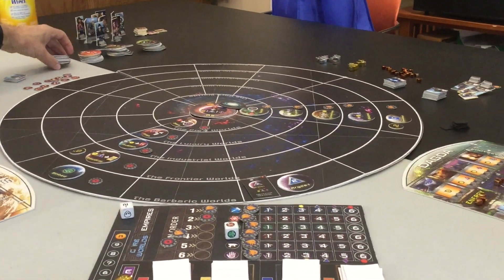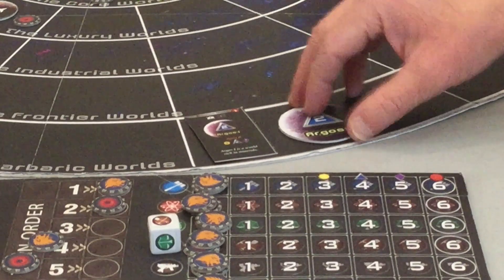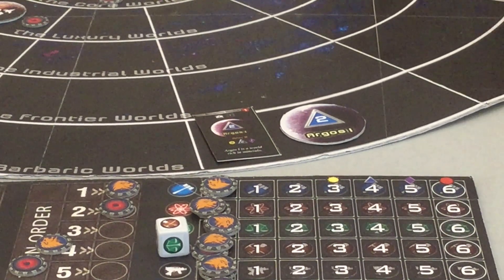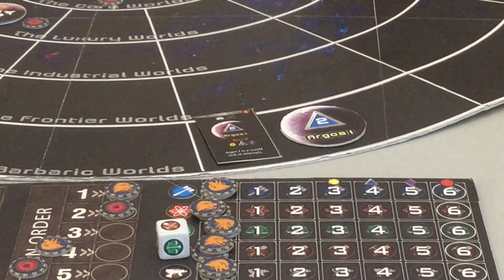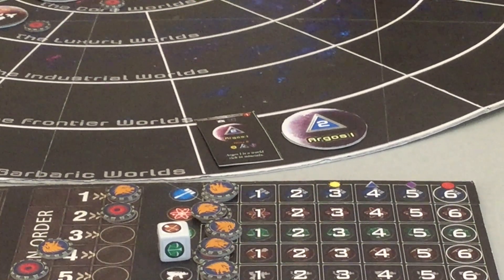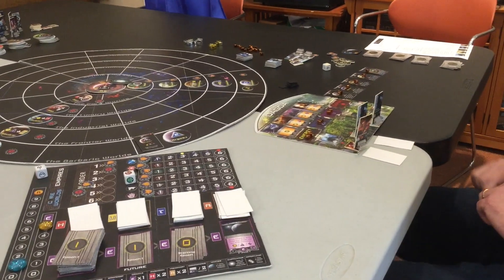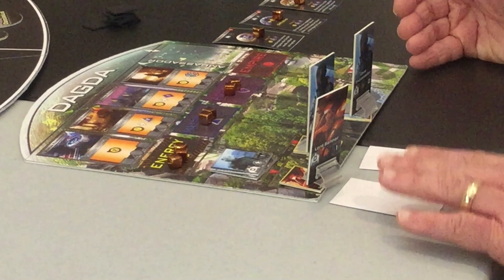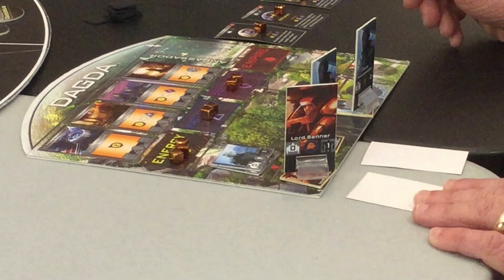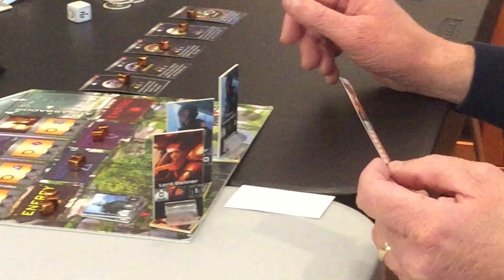We can't annex each other's worlds unless an event says a world is having troubles and someone can come in and conquer it. So right now, this is the only world that either of us can annex into our empires. It's worth a victory point at the end of the game, and also it would be part of our empire. When you visit someone else's empire, they gain an empire point, and you win the game by having the most empire points. Now we're going to move to the ambassador phase, and we're going to move our ambassadors out one at a time.